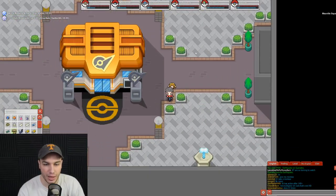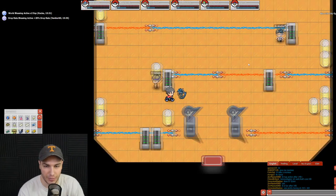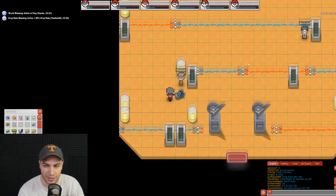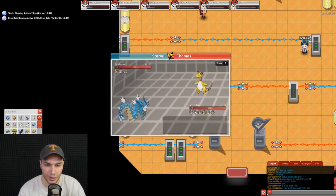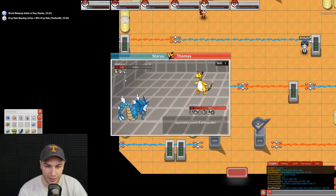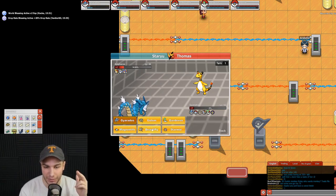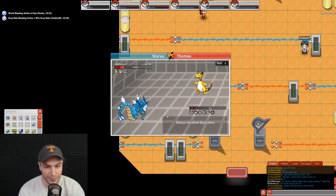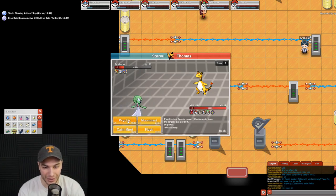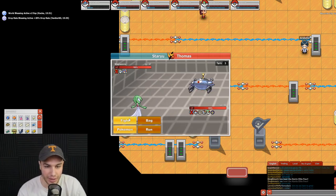We're going to face a few trainers before we can take on the gym leader — looks like you can't skip them. We have at least two or three to fight. A lot of these Pokemon are going to have the ability Static, which means you get paralyzed. And when you get paralyzed, it's a real problem — we basically die and lose the battle.